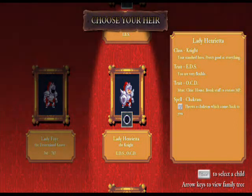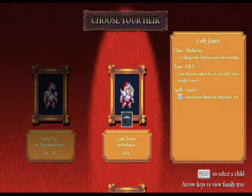She has OCD, which is a very good trait — every time you break an item within the castle, like a chandelier and such, you will get a tiny bit of mana back, and that will be used for your ability. Her ability is a Chakram, which is kind of like a boomerang, but far, far sharper.